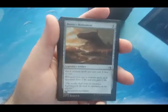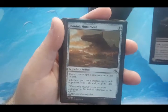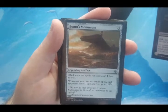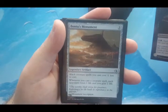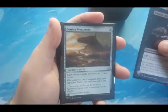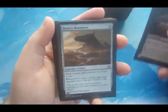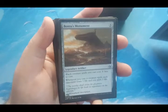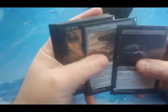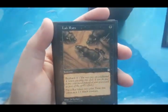Bontu's Monument is a flex spot for now. Three to cast, legendary artifact. Black creatures you cast cost one less to cast. Whenever you cast a creature spell, each opponent loses a life and you gain a life. It's mostly in here to reduce the cost of creatures, but it's a bonus that it has the Aristocrat-style effect. It may come out depending on if I acquire other cards.